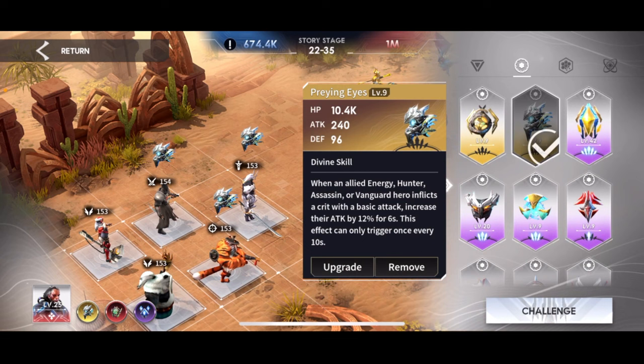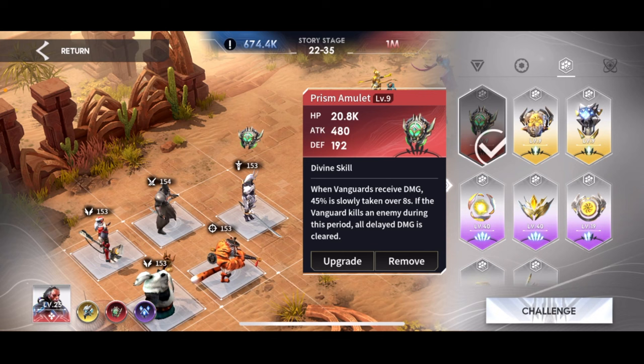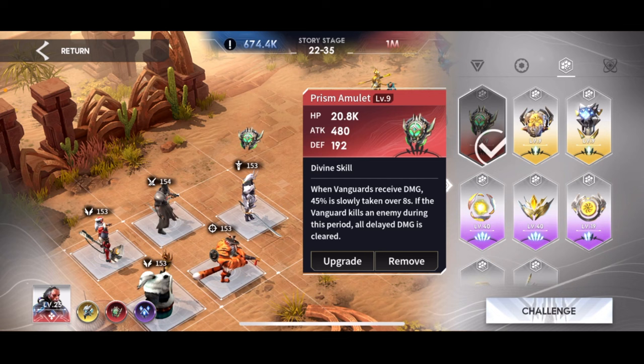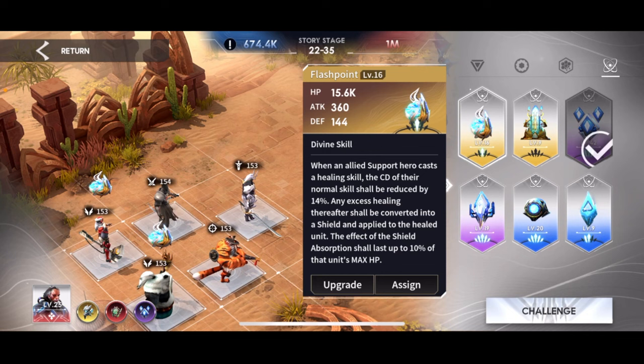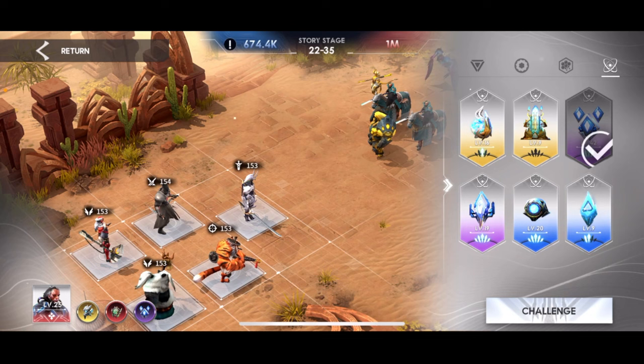Let's run through my artifact really quick. I like this Prying Eyes — it gives increased attack by 12% for 6 seconds after they crit with a basic attack, very nice for Randall. This one is purely for Artists, an expensive piece I bought on Black Friday — you're probably not going to have this. Then this one is four-gemmed. I love this one because it increases healing by 22%, which is big, and then it buffs up that healing if the healed unit is lower than 30%. Even though this is purple, I really like it more than my one-gemmed Flashpoint because at these high levels, I'm not getting any overhealing.